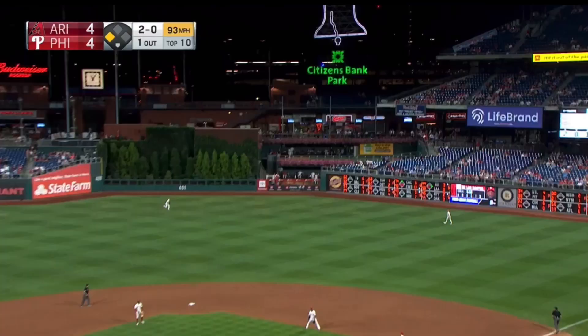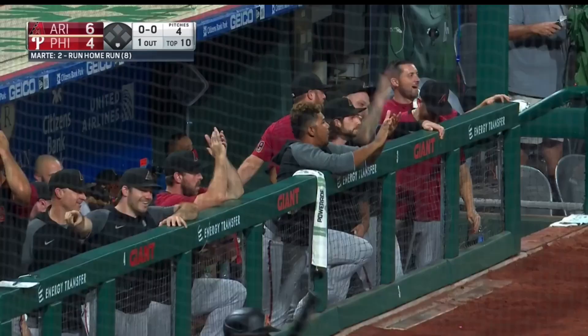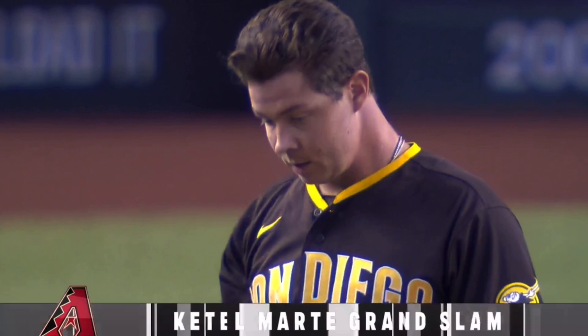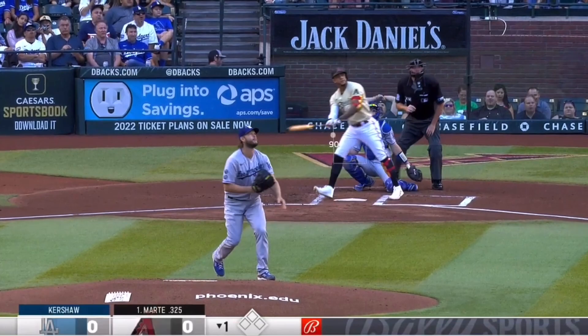That one is hit well out to right center field — the Diamondbacks are going to have the lead. Ketel Marte has just hit a two-run home run to make it a six-four lead. It's a fly ball deep to right field — that's a grand slam! Ketel Marte has tied the ball game. Marte jumps on the first pitch, drives it to left field — that's gone!